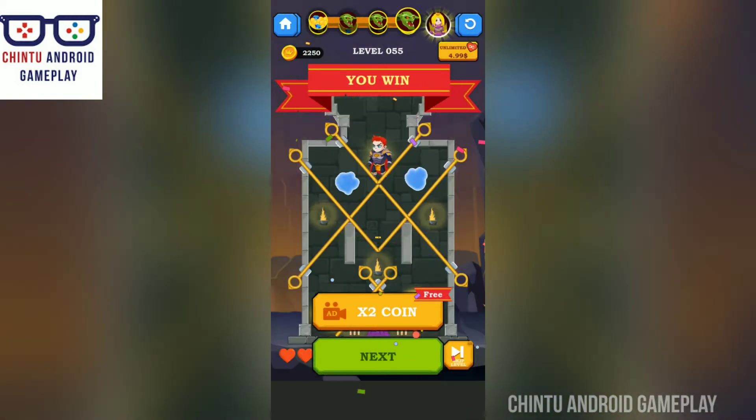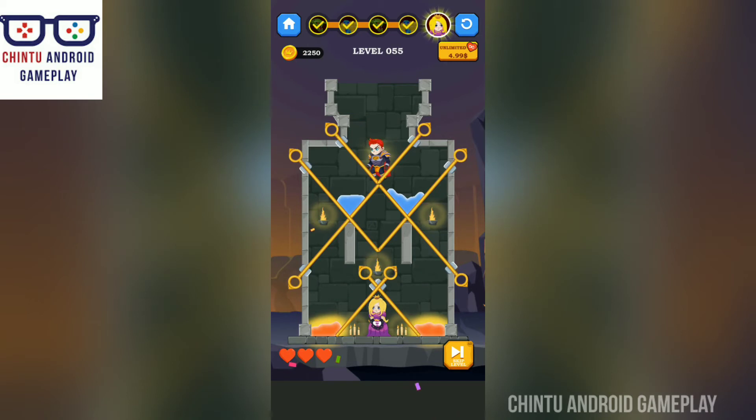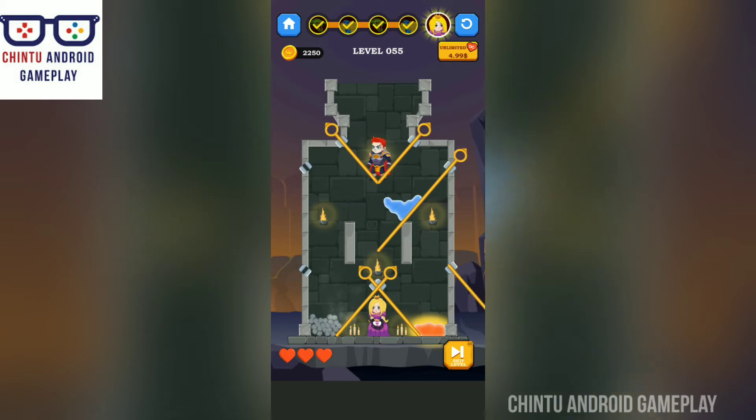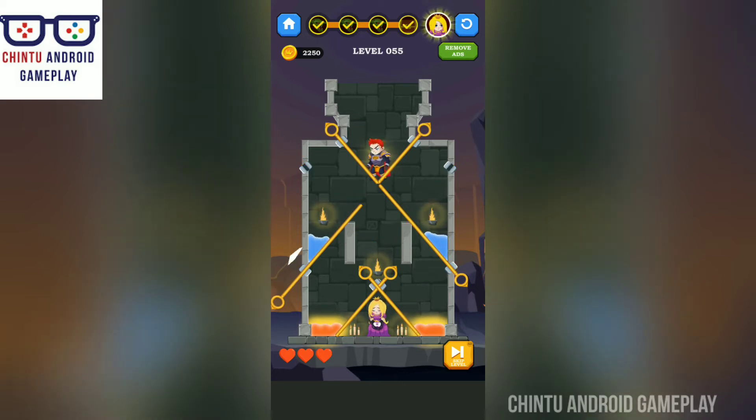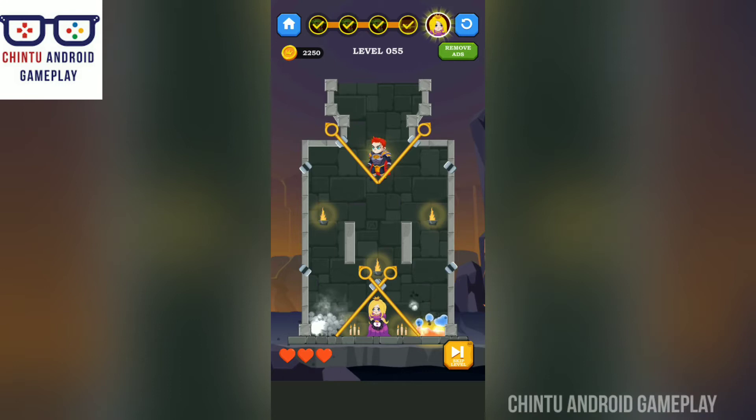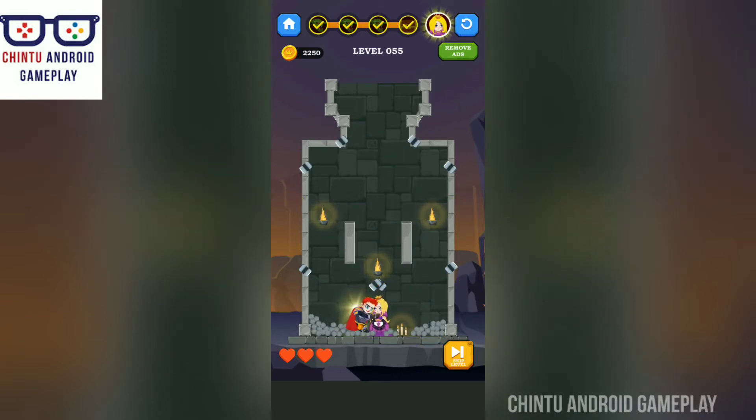Level 54 completed. Now you have to save this girl — you have to rescue the girl who is tied up. First cool the lava, then pull all the pins to rescue the girl.